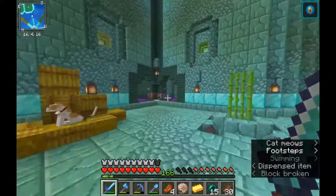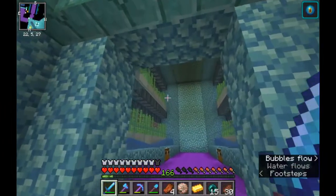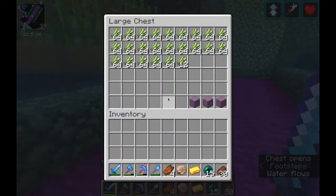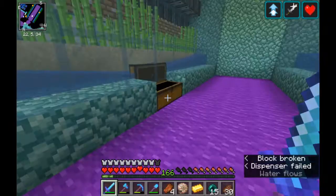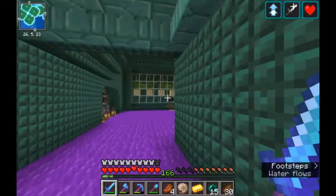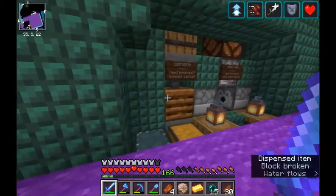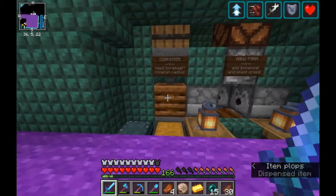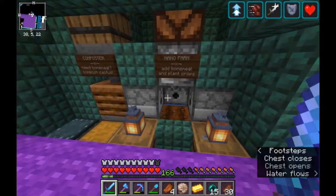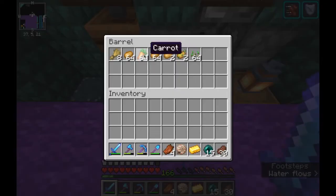Let's start over with the crop farm area. We have a nice small sugar cane farm with plenty of sugar cane. In this section over here, I'm going to start along this wall. We have a composter — you just add your items into the barrel there, they'll go through, and you get bone meal. We have a nano farm — add bone meal here, plant the crops.